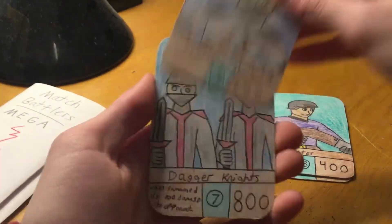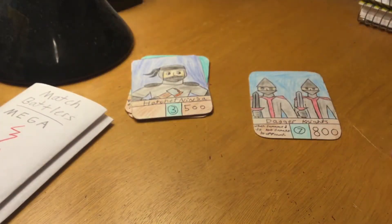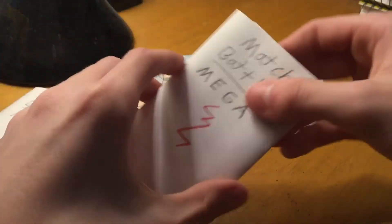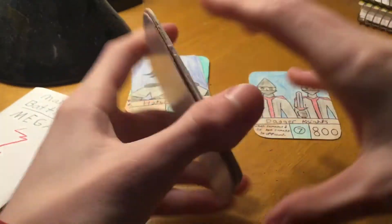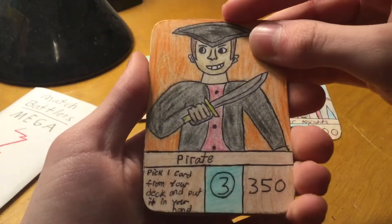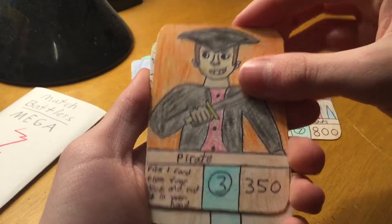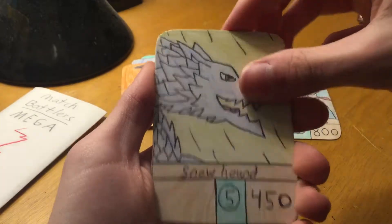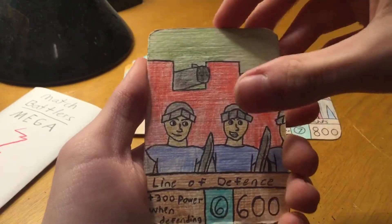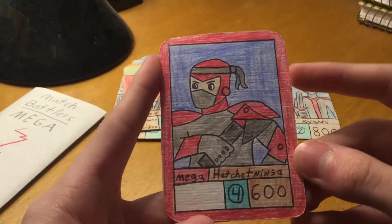And then we got Hatchet Ninja, and our rare is Dagger Knights. I'm not really reading off the names of cards that I already had in previous videos, so you guys could just pause and look at it or something. And we still have Pirate, Snowhound, Line of Defense, and Mega Hatchet Ninja.